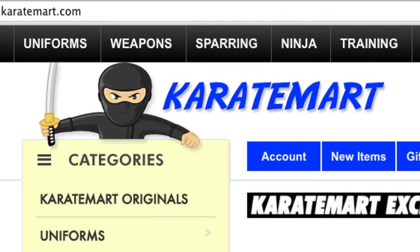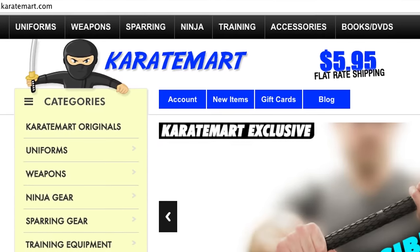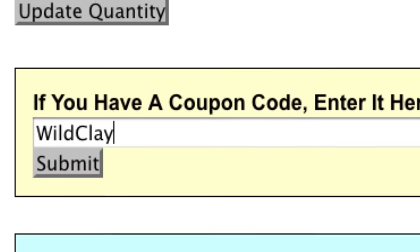Now in my last ninja weapons video, a lot of you guys asked where I got all those weapons, and I purposefully did not show you because I wasn't super happy with all of them. This time, as you probably noticed from my reaction to opening these weapons, these things are legit. If you guys want to check out these weapons, I highly recommend KarateMart.com. These guys saw my last video and agreed to send me these weapons for free — thank you KarateMart! They even gave me a 10% off code: use code WILDCLAY to get 10% off your order.